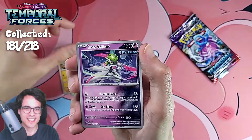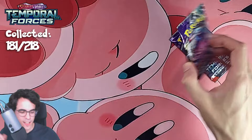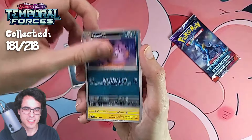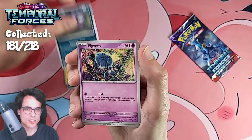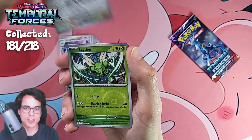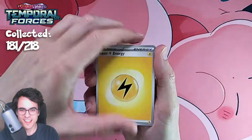We can still ask for more, right? We can still ask for more. Puffin, Elgium. We got a Relicanth illustration. And a Feraligatr. The Relicanth illustration — same as a couple weeks ago. Only three more packs in the first half booster box. In all the episodes, we've pulled a special illustration and also a gold card. So we'll see what happens in this one.